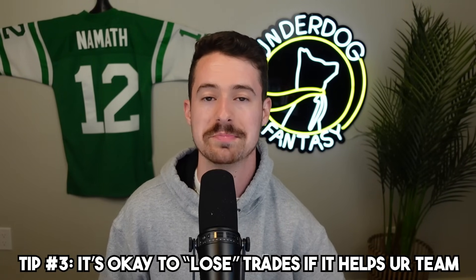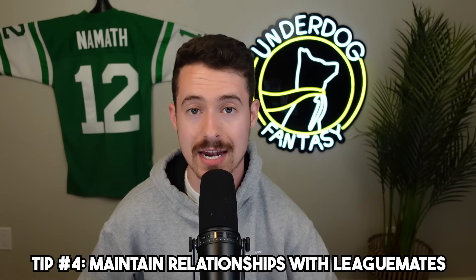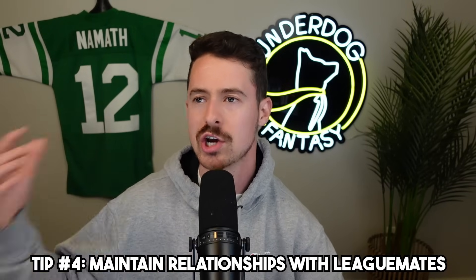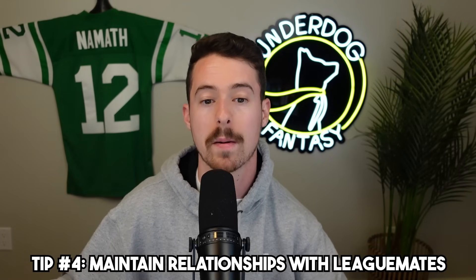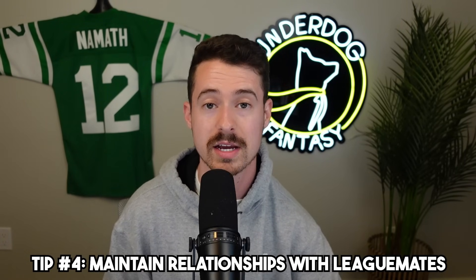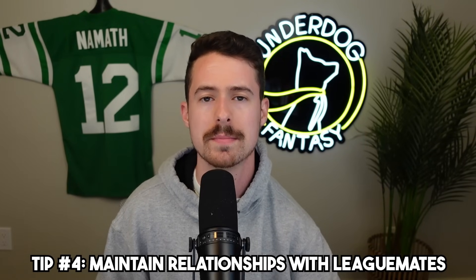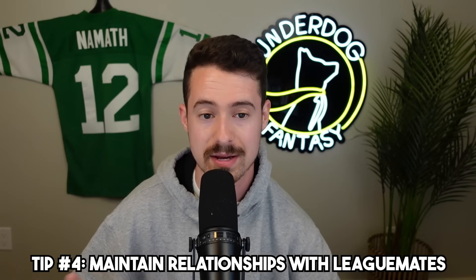Tip number four is maintaining a good relationship with your league mates. This goes back to giving a little to get a little. Don't send fleece mentality offers — literally stop doing it. If you're sending Justin Jefferson for Tony Pollard, Stefon Diggs, and a second round pick, stop. You are burning your bridges. Also, don't tell your league mates that they're sending you bad offers. Don't say 'this offer's terrible, I would never do this in a million years.'